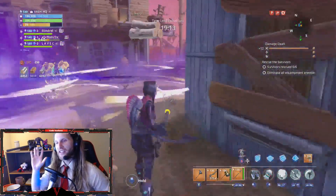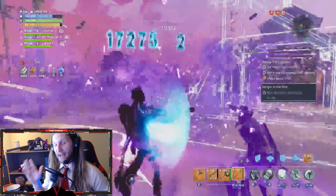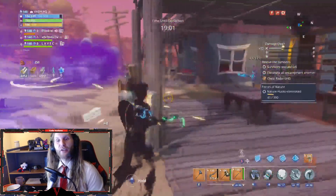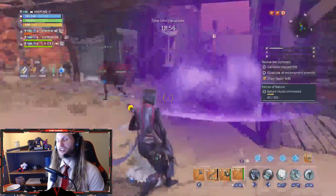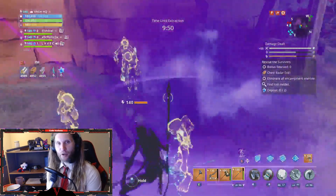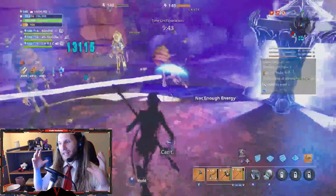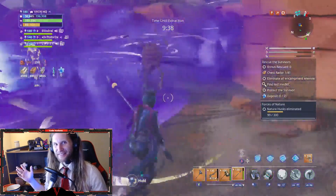All you have to do is not settle. If you get a weapon and it doesn't have ramping crit, recycle it. Do not put it in your collections book, because the dupe protection looks in your collections book and it looks in your inventory. If you have the weapon in either of those two spots, the dupe protection will no longer push you towards getting a weapon you don't have - so recycle it, get rid of it, and keep opening until you get the perfect weapon.